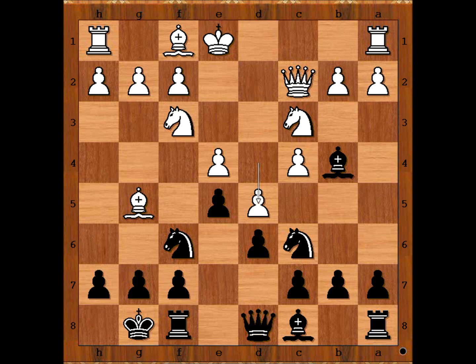Black to move. What is the best square for the knight? Perrine played the best move: Nd4. Qd3.